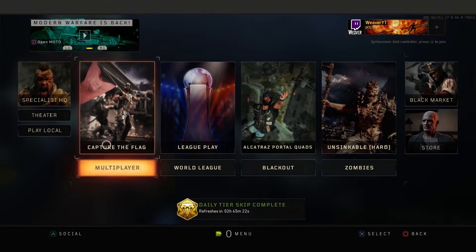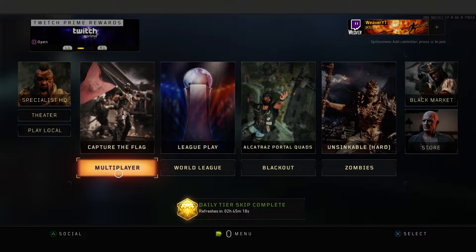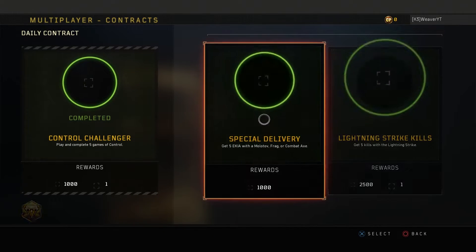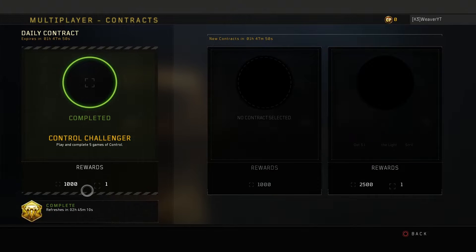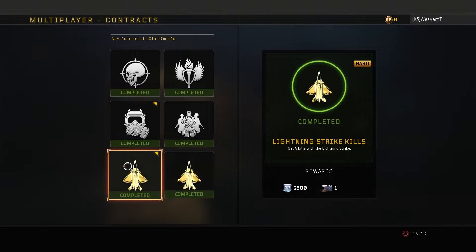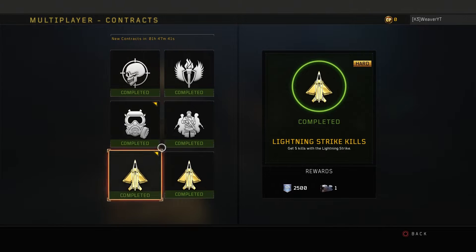What you want to do is go to the main menu. There are contracts in the game, and you want to make sure you have completed all the contracts that give you one of these reserve crates. Make sure you do the ones that have reserve crates.